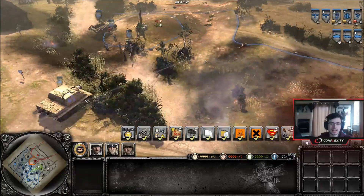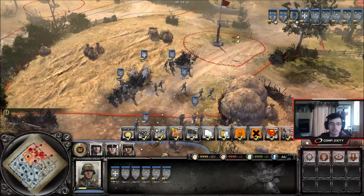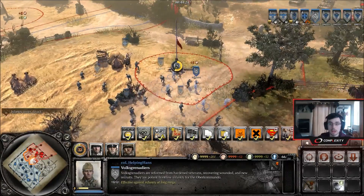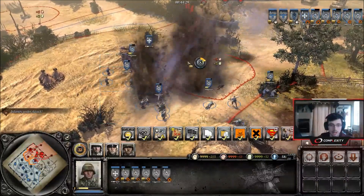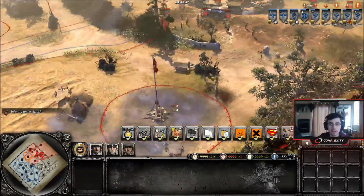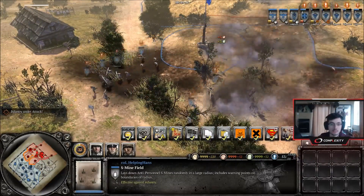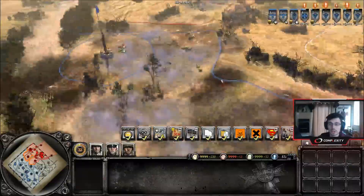Here's another example — a big OKW blob coming forward to get the cutoff point, all bunched up close together. Here comes a Calliope barrage — look at how much damage this does to a blob that's all bunched up together. I might try to retreat but it might already be too late. Here comes another Calliope barrage on the retreat path as well. I've lost a lot of men — all that manpower bleed is huge.